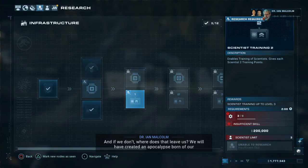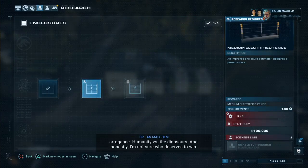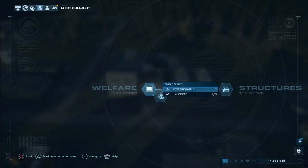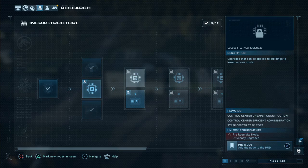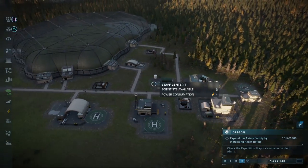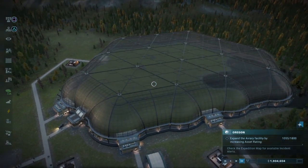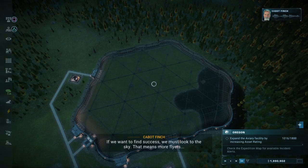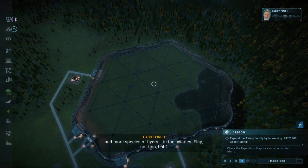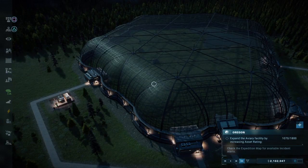Malcolm warns: if we don't succeed, we will have created an apocalypse born of our arrogance — humanity versus the dinosaurs, and honestly he's not sure who deserves to win. Damn, Malcolm, that's cold. I hate how I have to redo all this research every time — in the first game, every research node you completed stayed going forward when you moved to a new island.